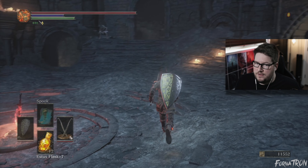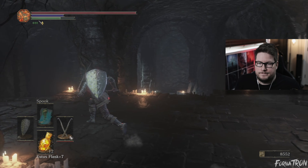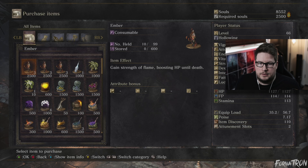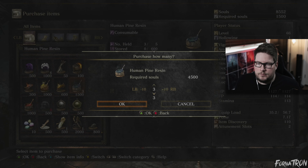Let's go give that thing to what's-his-face. Hidden body is really sweet, but we need 15 intelligence, so that would mean four more points into that. It might be worth it though. I'll buy all three of those but play with them later on.